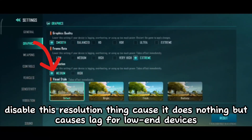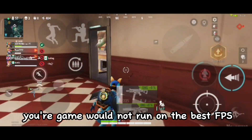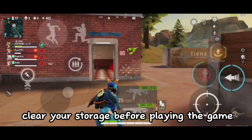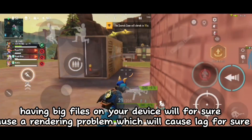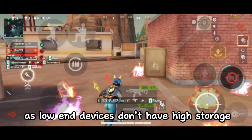Disable the resolution setting because it does nothing but cause lag for low-end devices. Now if you're playing on a 4GB RAM phone, your game will not run at the best FPS, but to have it run at least 30 FPS, follow these steps. First, clear your storage before playing the game — having large files on your device will cause a rendering problem and lag, since low-end devices don't have high storage capacity.